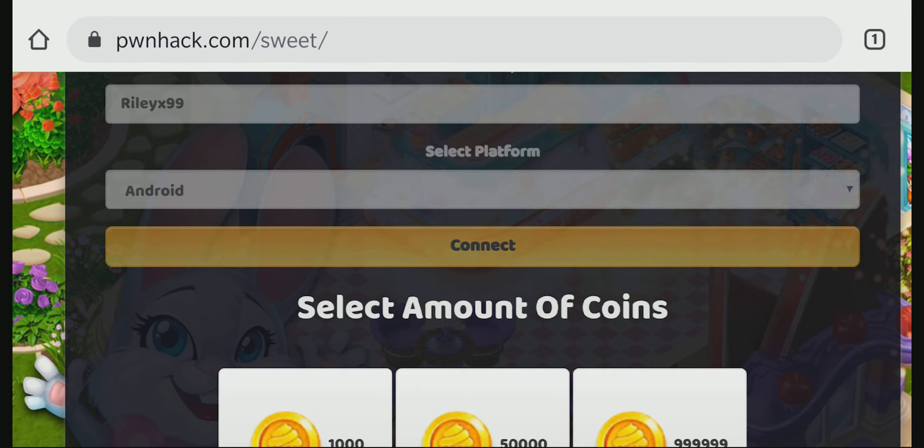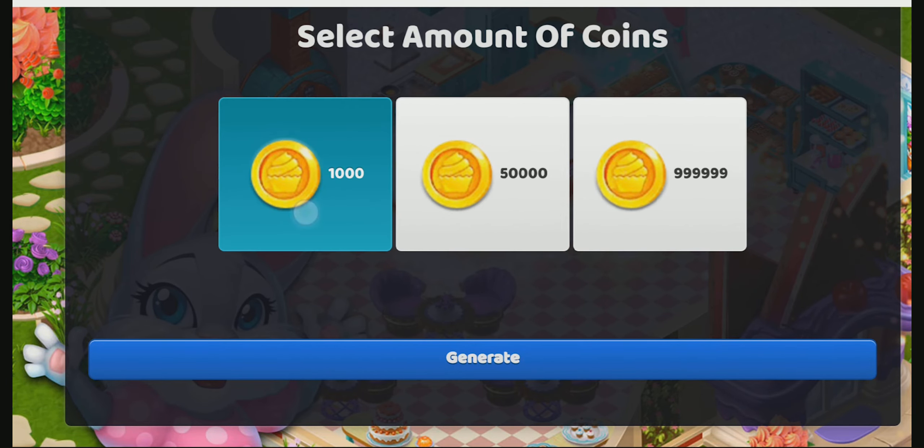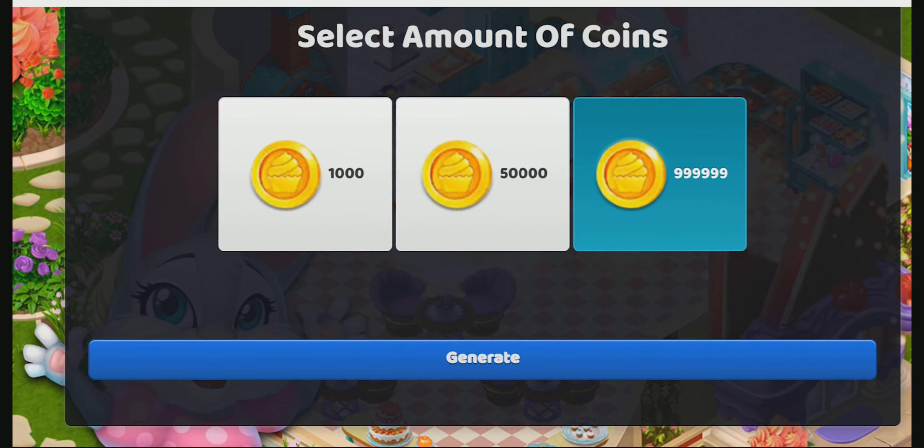Nice! My account is connected. Now we need to choose the amount and tap on Generate.